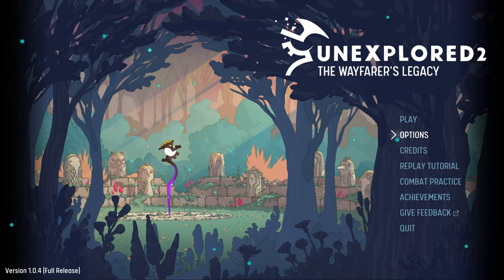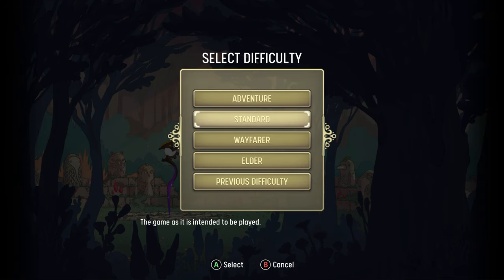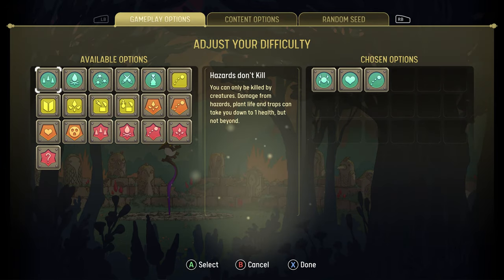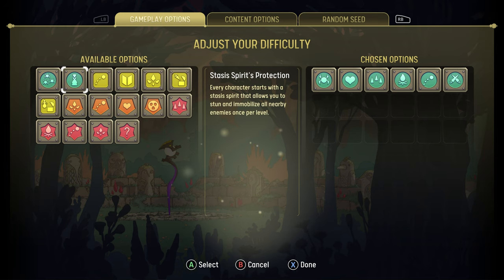Unexplored 2 offers great possibilities to customize your world and experience. You start by choosing a difficulty that suits you best, but it doesn't stop there. The game offers a multitude of modifiers that change your playthrough. You can mix and match options to make the perfect game for you personally.